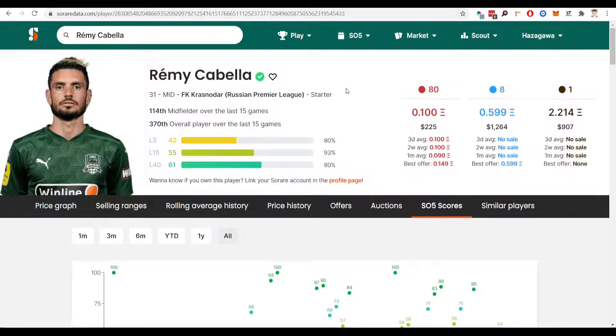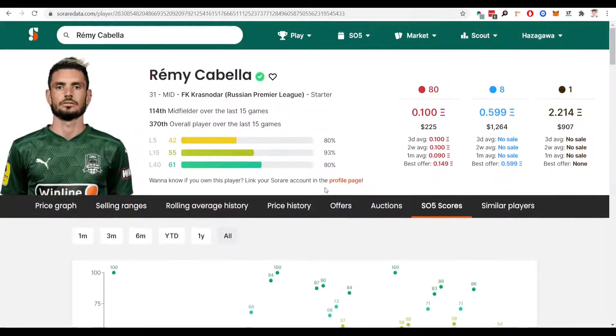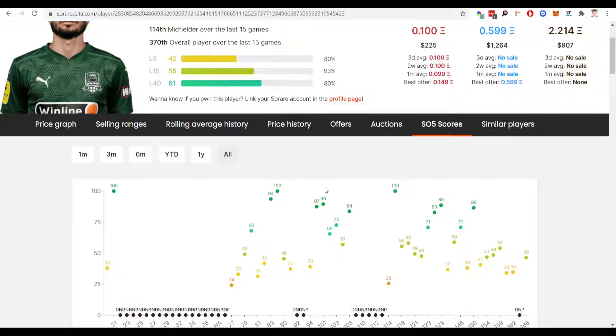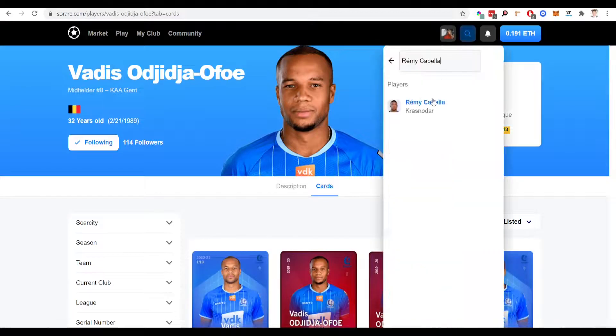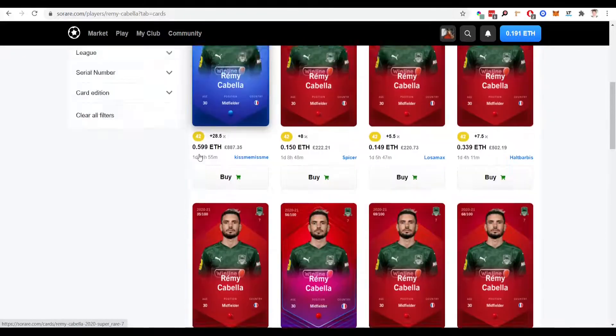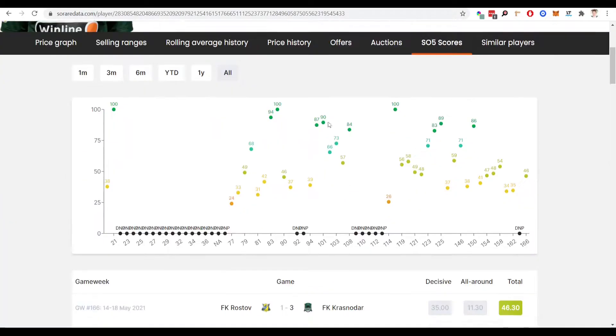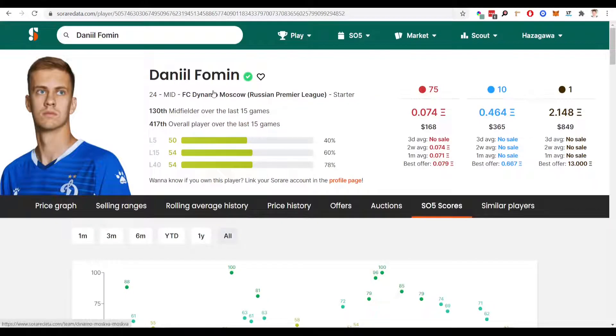Another midfielder I've gone for is Remy Cabella of Krasnodar in the Russian league, 31 years old. He was out injured for a number of months but he did come back last season, and as you can see he was getting some fantastic scores. Very creative player — does plenty of passes, crosses, key passes, that sort of thing, and he's usually among the goals and assists as well. Since he's come back he's been playing regular minutes and getting some very high scores. Price-wise, we're looking at £200, which I think is a good price for a player of this quality — and again on the primary market with new cards coming in, you'd probably pick him up for around £150.